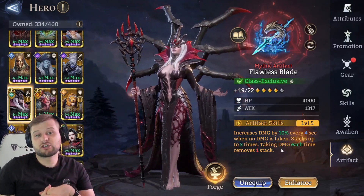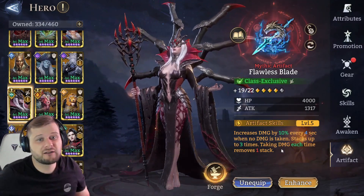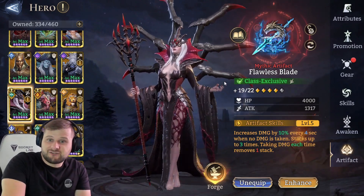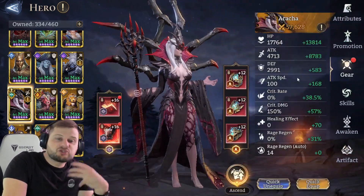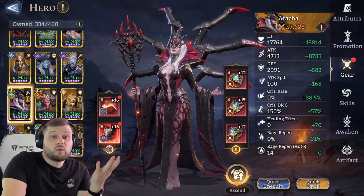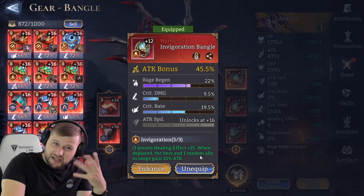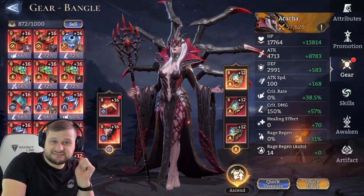Flawless Blade works nicely on her because of her range. She'll be CCing enemies, and with good marksmen, enemies won't get close. She can also be placed behind tanks so she's not being attacked. Flawless Blade is a very good artifact for her. Hopefully this helps with building your Arica. Invigoration can be huge on a hero like Arica — place her in the back, buff allies with 10% attack, and boost guild boss damage. See you in the next video!